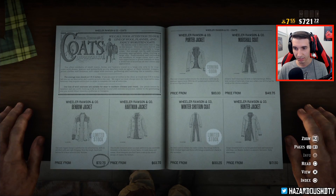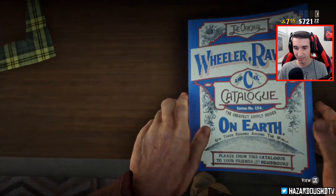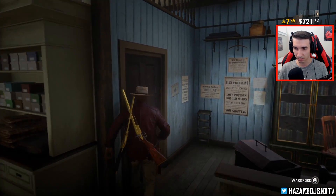I'm going to equip this one and then go to the wardrobe real fast. You guys are going to see — this is kind of the Arthur Morgan outfit right now. The only thing I need to do is go to the wardrobe.